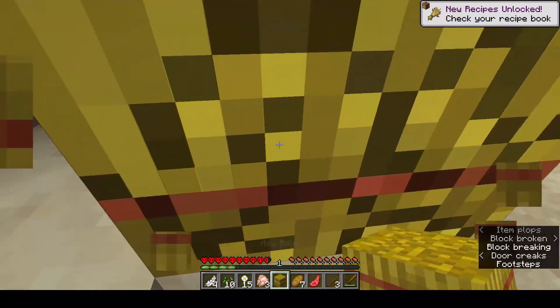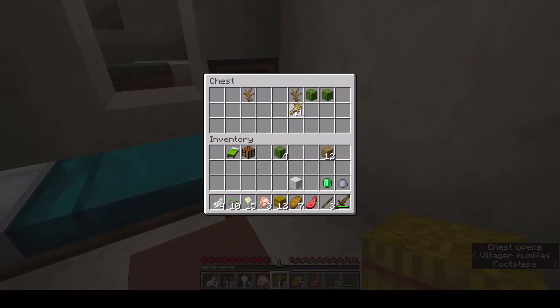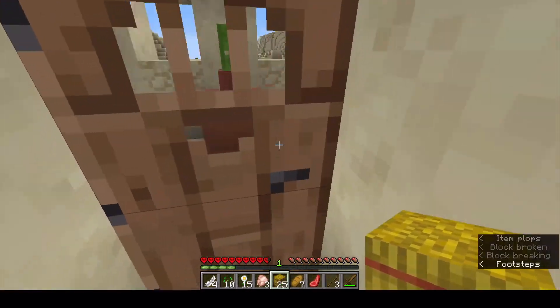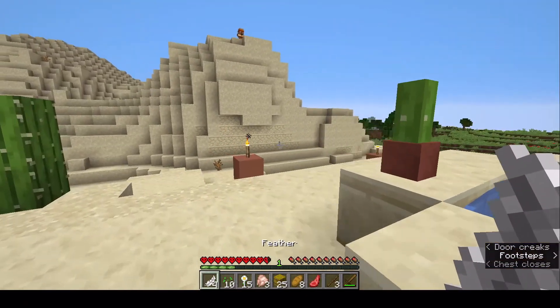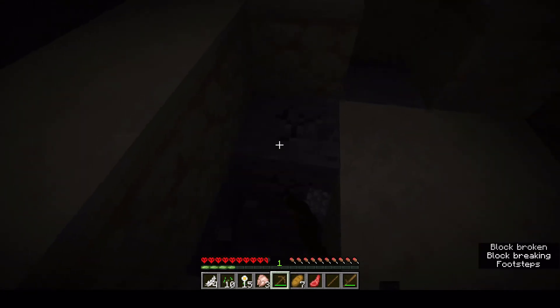Oh. I just took some damage, that's not good. A house with chests, some dead bushes. Not sure what I'm gonna need that for. Nothing as well. But I think I did see an iron golem — I'm not gonna try to kill him, that would be very stupid because I'd most likely die. And finally some stone.